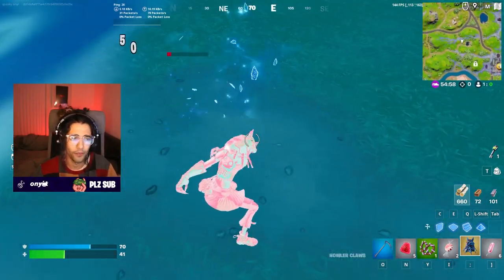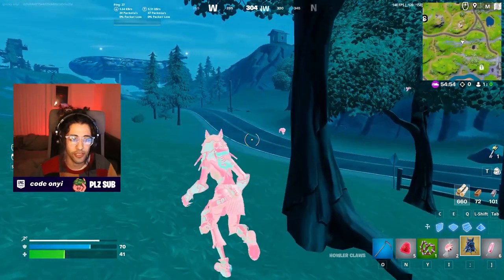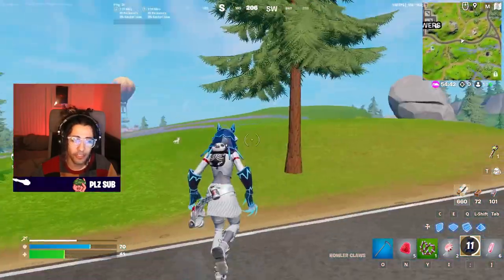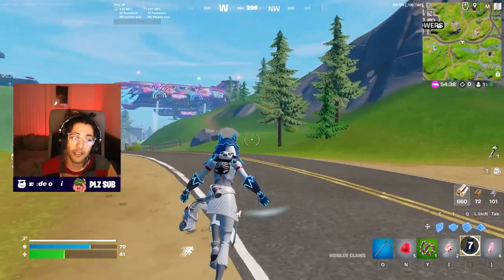That wolf isn't outlined — maybe because it's chrome. You can see these other ones here; that's how it typically outlines enemies. If you pair this with the Hollow Claws mythic and hit a scan with it as well, it can give you double vision — you'll be able to see people through walls as well as with the candy.